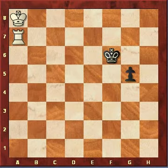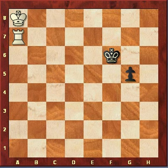Welcome to BK Academy. This is a Black Knight endgame position and it's white to move. How should white play this position?